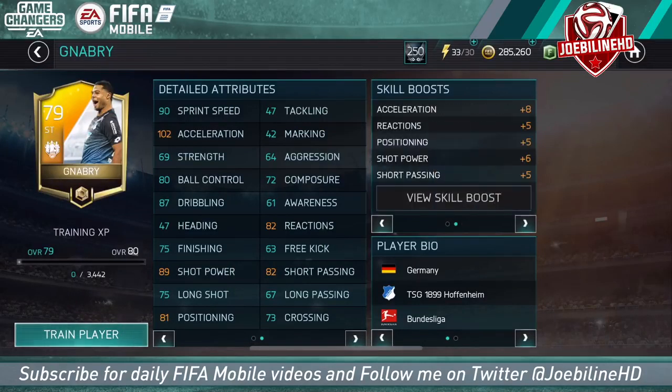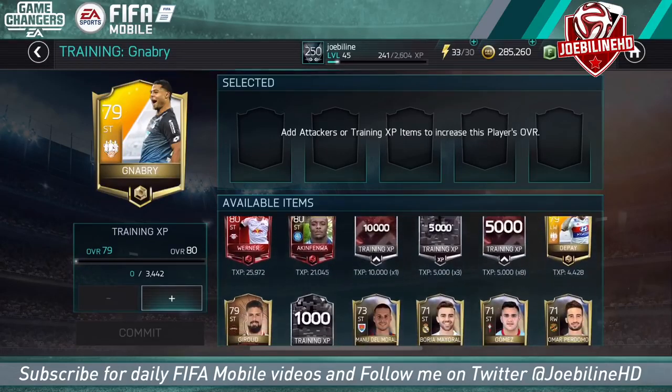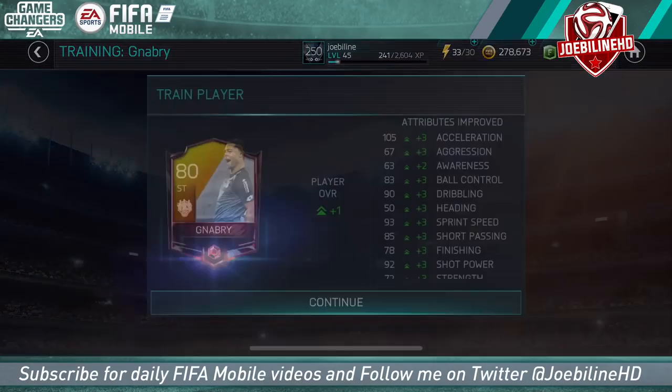Nabry is 79 rated with 87 dribbling. First of all, how many times do you need to level him up to get him to 90 dribbling to do the rainbow? His stats are looking pretty impressive and he's definitely got the stat to be a Diaby contender. Diaby only needs a couple of upgrades, and by the time you get Diaby to 80 he's easily doing the rainbow. He's also very fast and has the agility trip skill boost, which covers dribbling, reaction, ball control, sprint, and awareness.